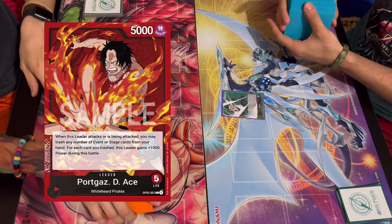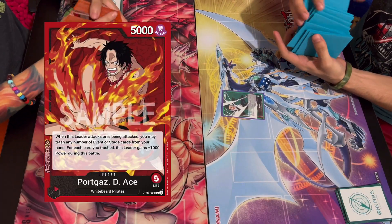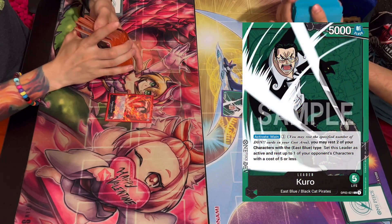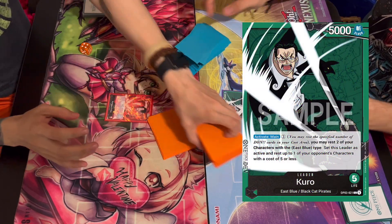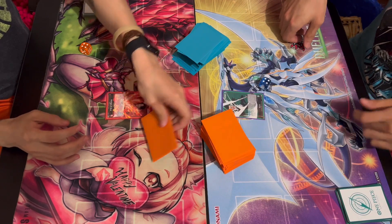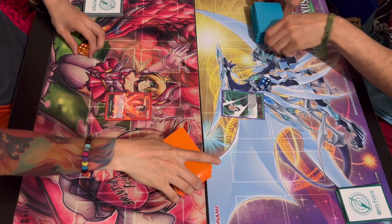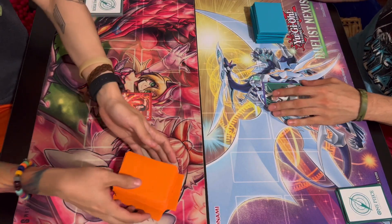Shuffle it up. Don't you threaten me. Here, I cut for you. Get your cuts out of here. Okay, Hyrule, we get one dice each, I guess.